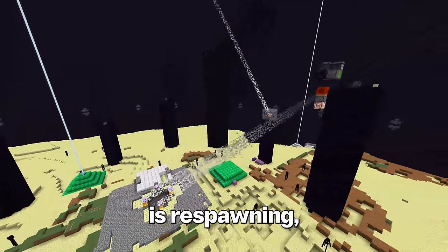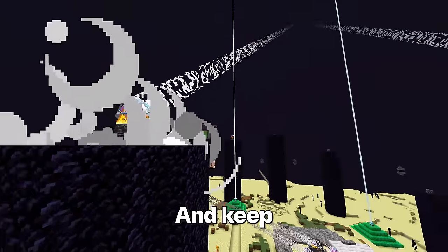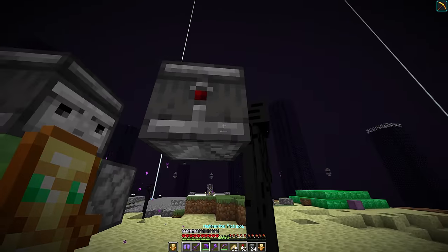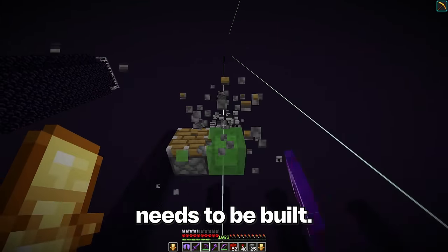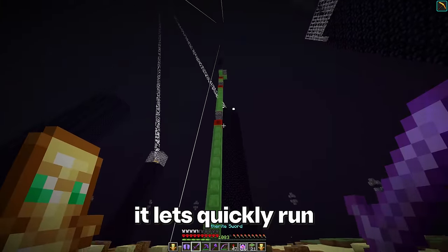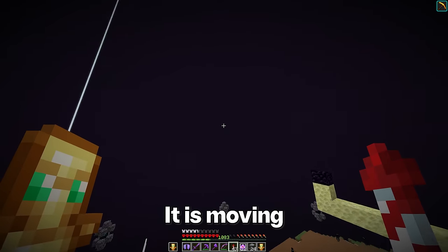Basically, when the ender dragon is respawning, if you use pistons to push these crystals, they become immortal and keep the laser beams. We're going to use this simple flying machine to push the crystals. The entire machine needs to be built. So if I just place the crystals again and respawn it, let's quickly run over and flick this lever. It is moving the first crystal.